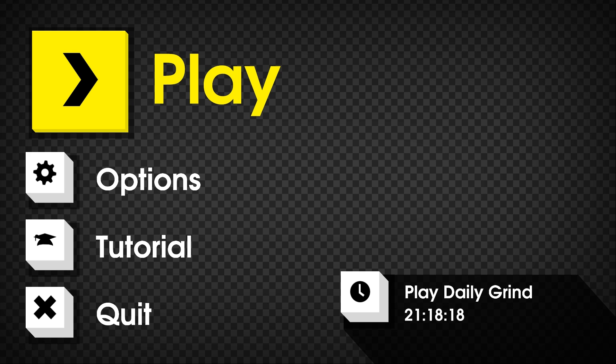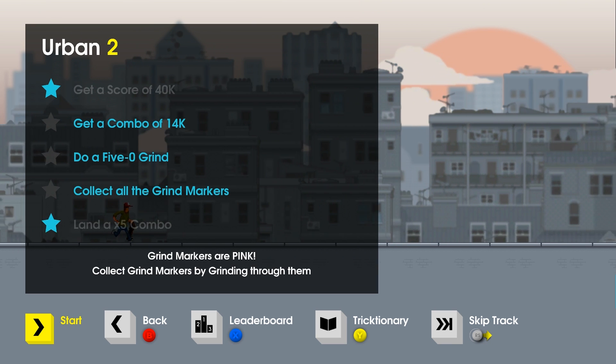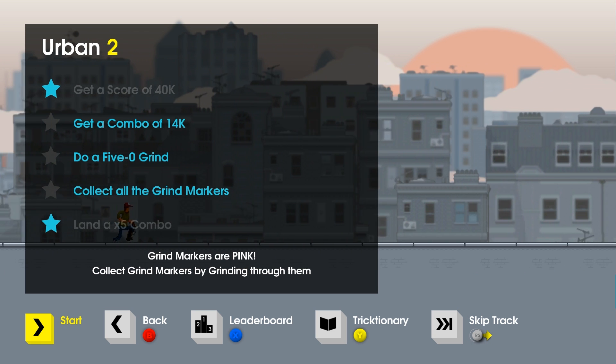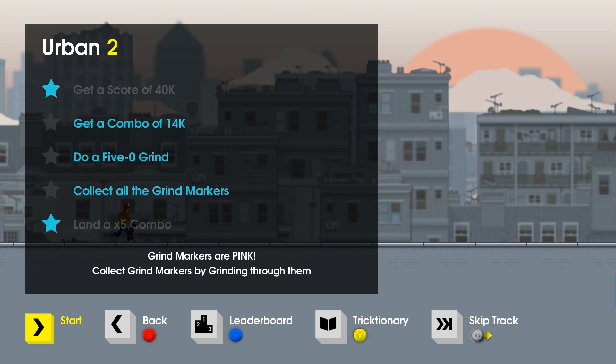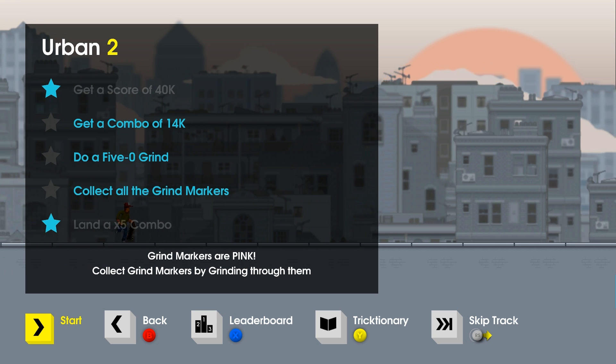I'm going to be playing it while talking, so keep that in mind because I'm going to suck real bad while I'm talking. Every level starts with a list of things you could do to perfect the level. This particular one has: get a score of 40k, get a combo of 14,000, do a 5-0 grind, collect all the grind markers — which I've still not done — and of course land a 5x combo.